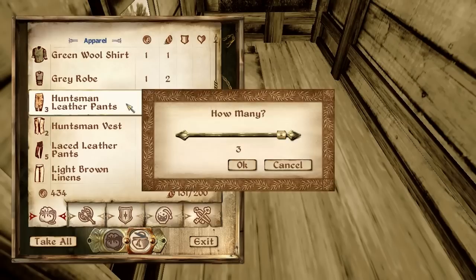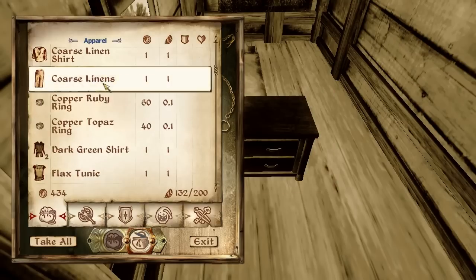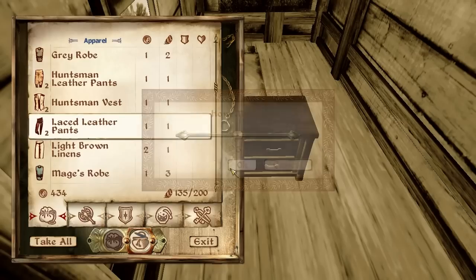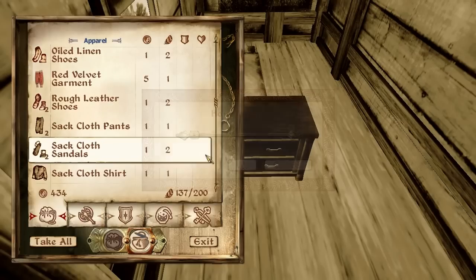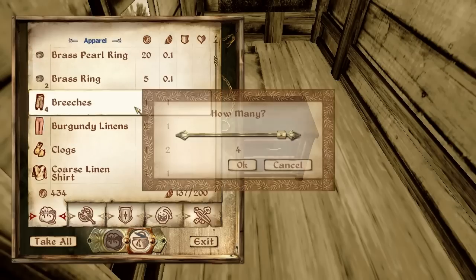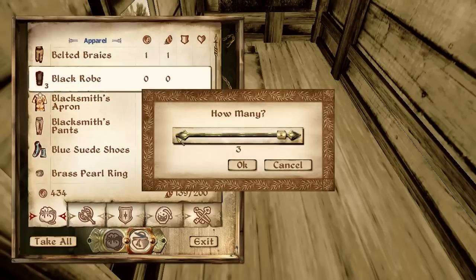Maybe I could try that — rough leather shoes, linen shoes, dark shirt. Let's take a look. Let's take the handsome leather pants. I only need two of every kind, so I will just take everything, and I will keep them.